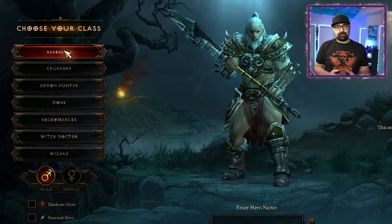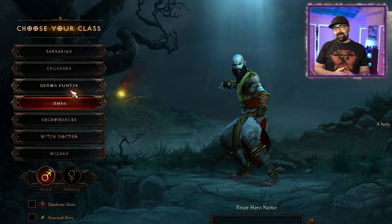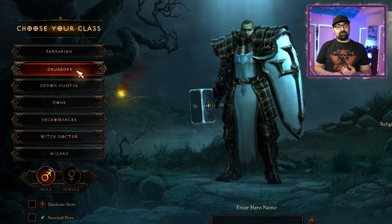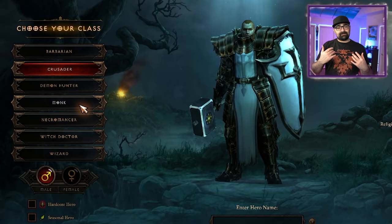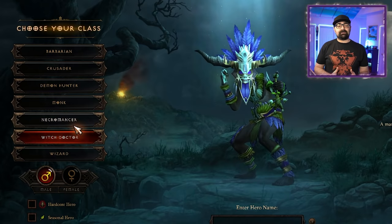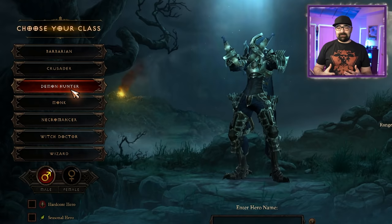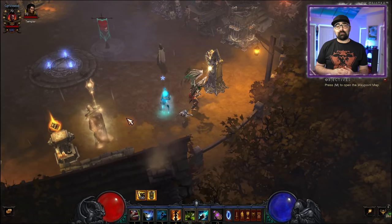It depends on what kind of play style you like. If you're more of a player that likes to be in the front — likes to use hack-and-slash melee weapons like swords, knives, and axes, likes to be the tip of the spear and blast and smash demons — you're most likely going to want to be a barbarian, a monk, or a crusader. The crusader is a tanky character as well, but more of a hybrid. If you'd like to be someone in the back who casts spells and damages from a distance, a DPS type of character, then you're most likely going to want to pick a demon hunter or a wizard. A witch doctor and a necromancer are kind of a hybrid as well — they also cast and throw stuff.